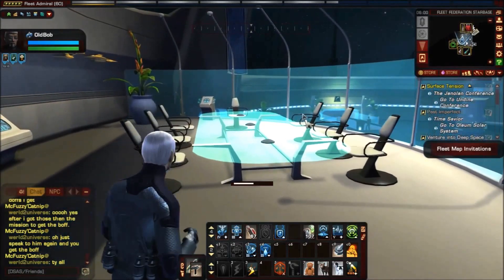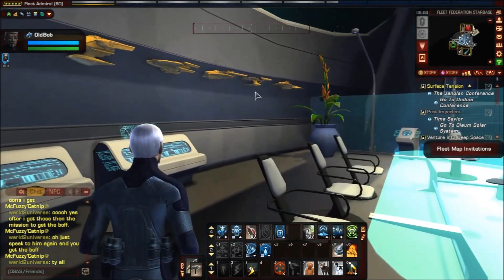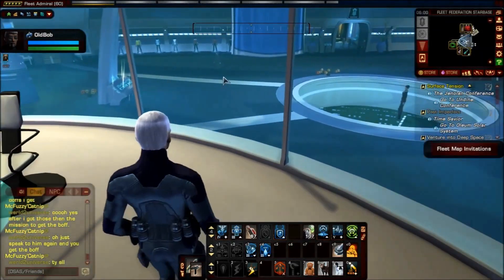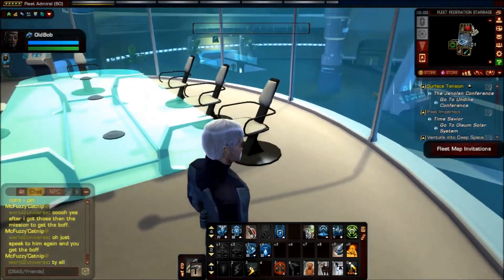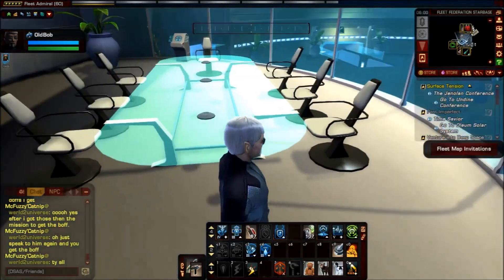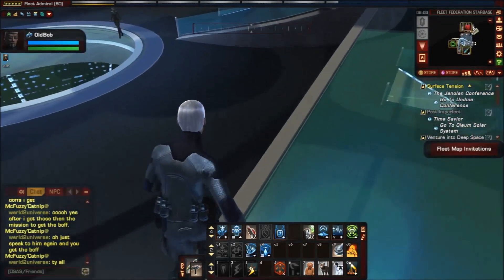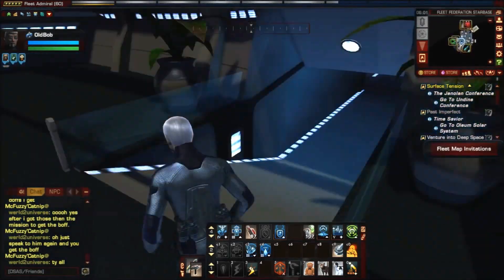Over here is your meeting area. Usually people use the embassy, which is much bigger — you can go and use that instead. There are different ships here and I believe the area has been modified a little bit to make it look better.